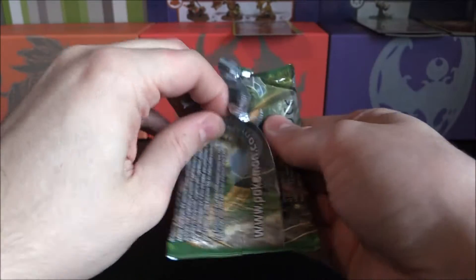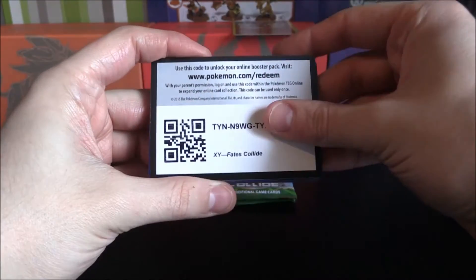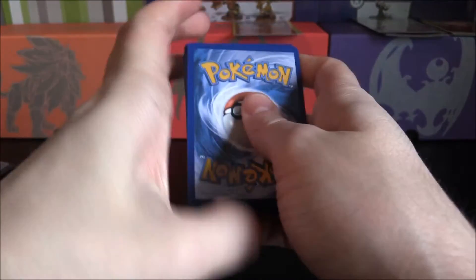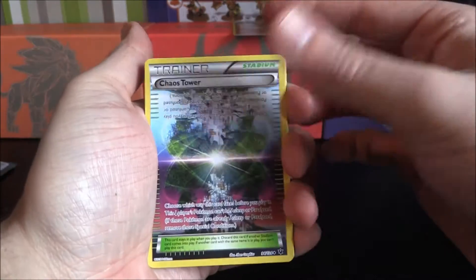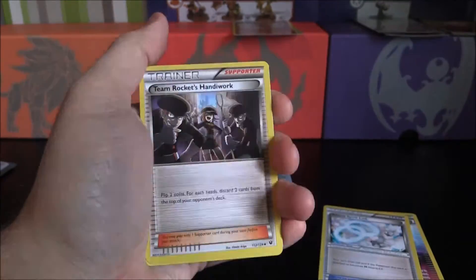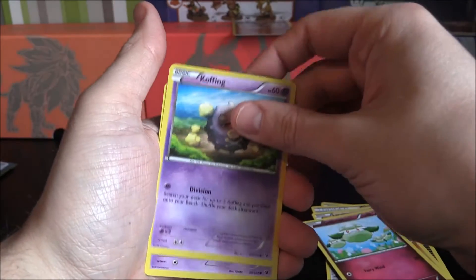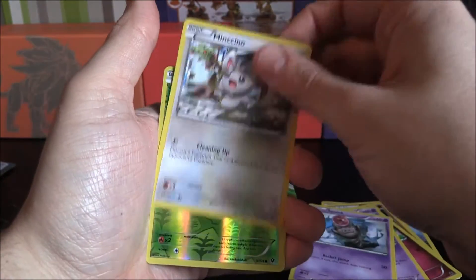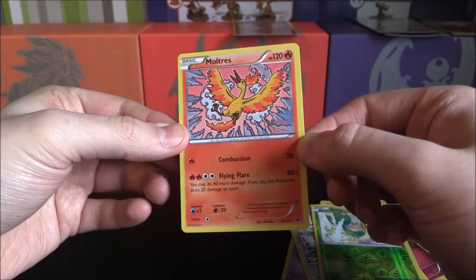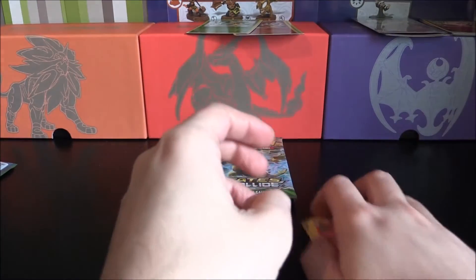So let's open this next pack — these packs are terrible to open, it's ridiculous. There's the code card, let's move on. Chaos Tower, very cool indeed. All Ulterior Spirit Link, that's a pretty cool one. Team Rocket's Handiwork, Lavatar, Koffing, Spoink, Sniffy Reverse, and a Moltres — okay. I use this one online as well, this one's a pretty cool card. So we've pulled nothing so far, just our reverses.